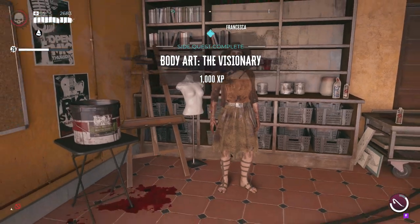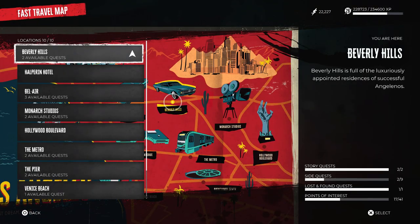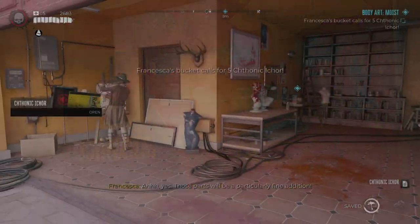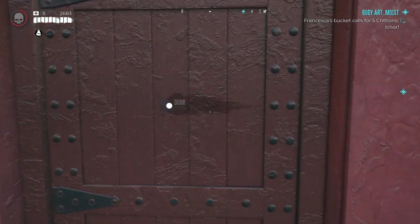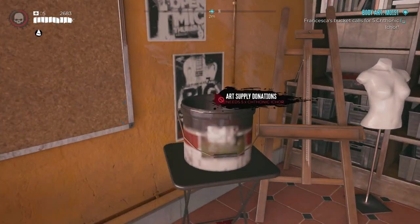This is where you want to go away — fast travel somewhere else and fast travel back and go see her, because the next part of the quest will spawn. These parts are going to be put in the bucket, and the different parts are going to get harder and harder to find. The infected flesh you can get from just any zombies off the floor.